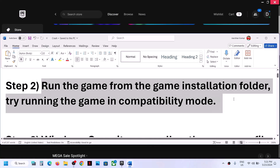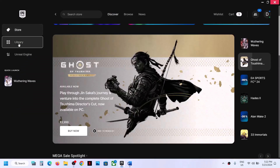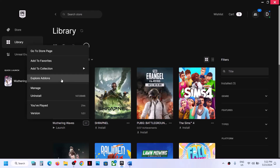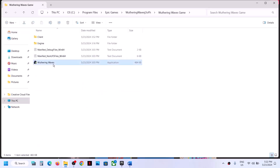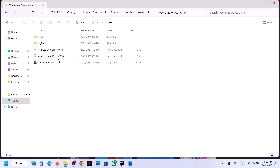The next step is to run the game from the game installation folder. For this, go to Library, click on the three dots on the game title, go to Manage, and then click on the folder icon. This will take you to the game installation folder. Open the game folder, select the game exe file, and double-click to launch the game from the installation folder.